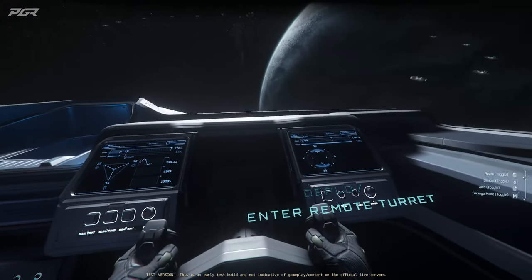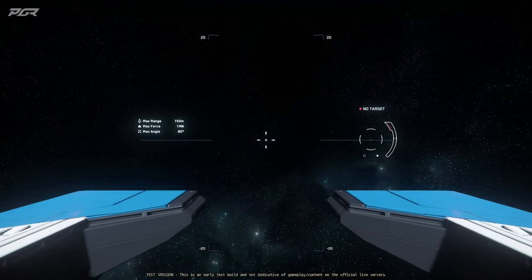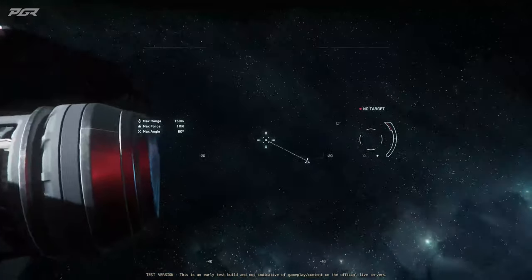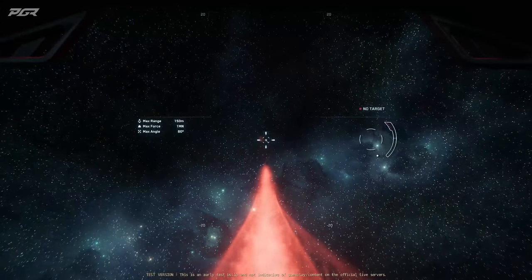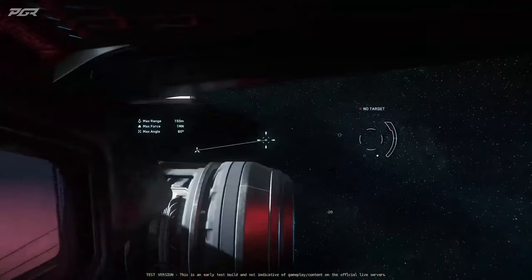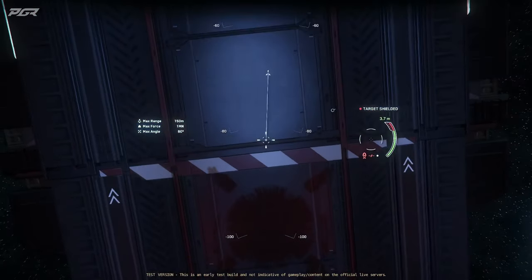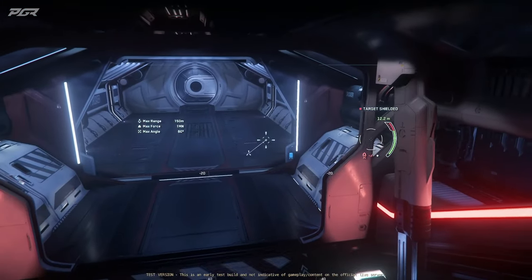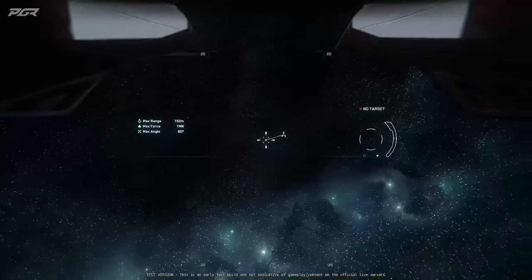Power is on, so you deploy and then enter the remote turret. This is the tractor beam — I don't have anything to operate it with, but once you click it, it stays on until you click again to turn it off. What's awesome about this is you can literally grab something and pull it in here.